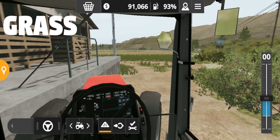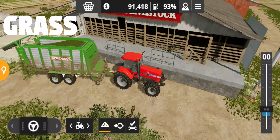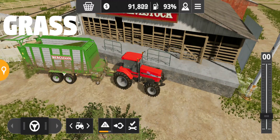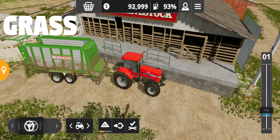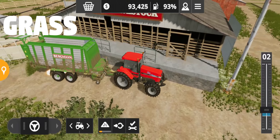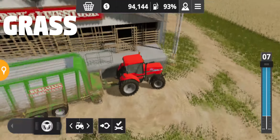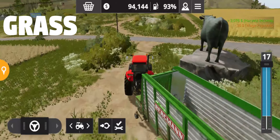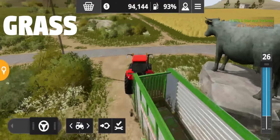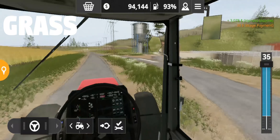Now we can finally start selling this grass at the barn. Let's see how much money we get from it. It's still unloading — this loading wagon holds a lot. Okay, so we got three thousand and seventy-eight dollars, which is good.